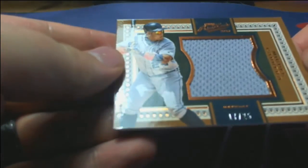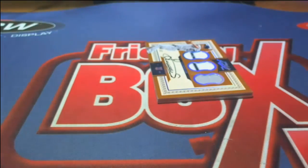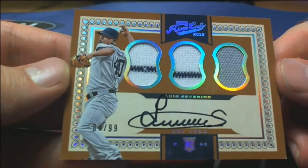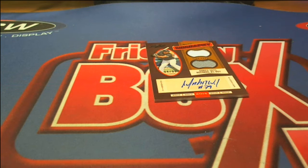Next one up is for the Tigers — Miguel Cabrera, nice, 17 of 25. Detroit, also for Paul G. Next up, got a triple right there — Severino, four of 99, for the Yankees. James P, that's coming out to you. Severino triple relic auto, number 2 of 99 — that is nice.